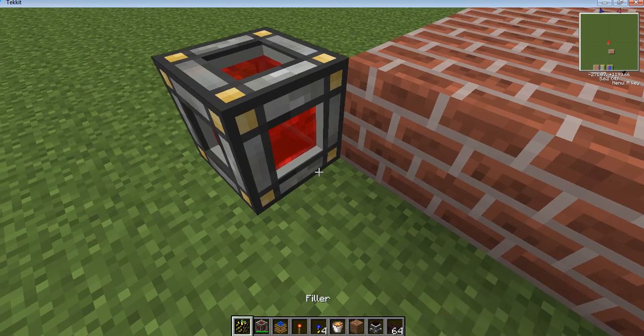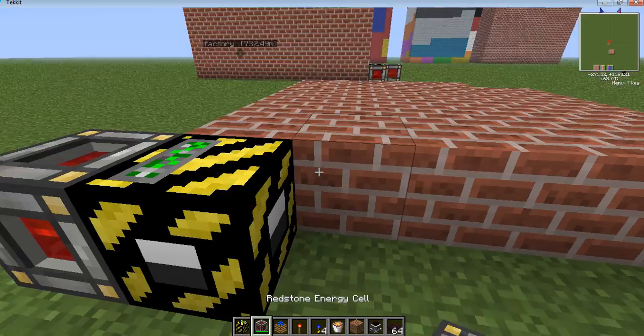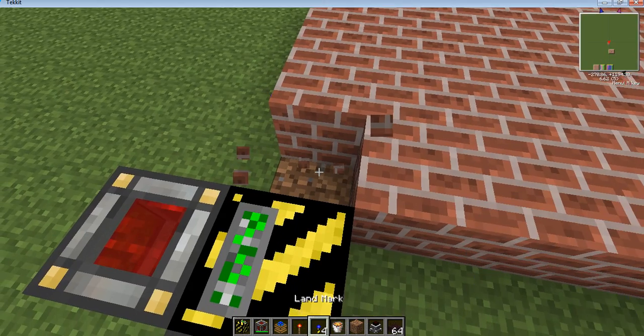Now I'll show you how you take away things. You put bricks on the bottom — it doesn't matter if you put two in really. Then you just give it energy. You need to use the landmarks again.